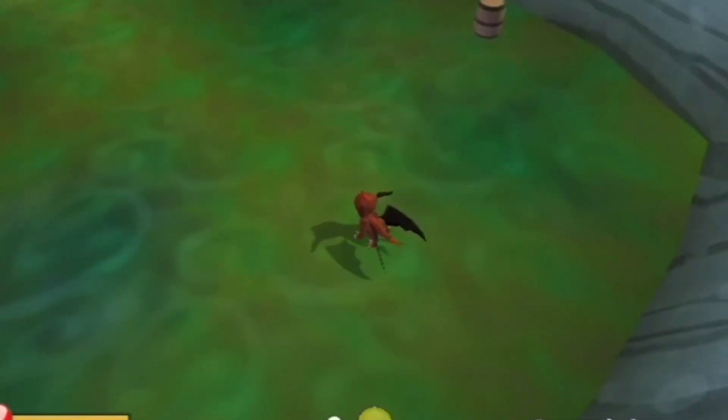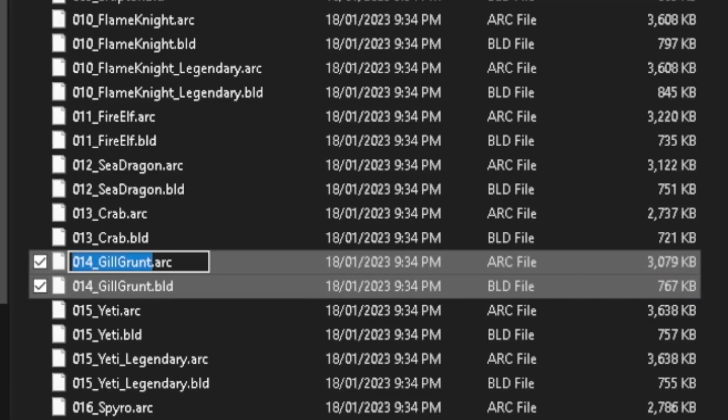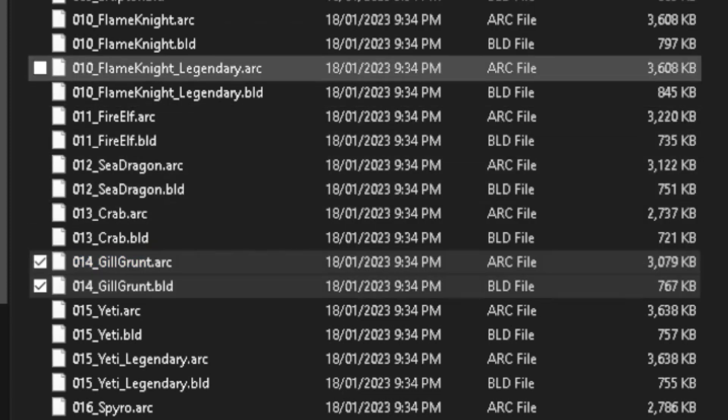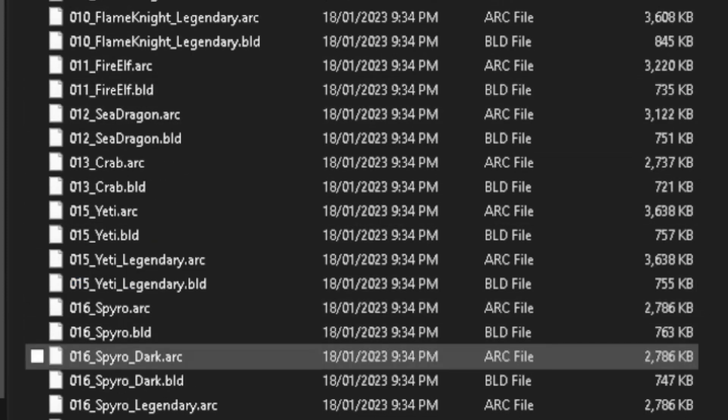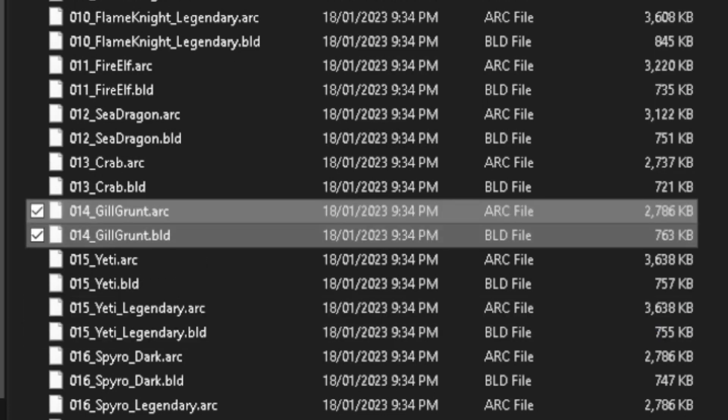Sniper can only be played through file swapping. You may ask, what is file swapping? Well, it's pretty simple. All you have to do, for example, is rename Gilgrunt's .arc and .bld files with, e.g., Spyro. And then once in game, you will place Gilgrunt on the portal and you have Spyro instead of Gilgrunt.